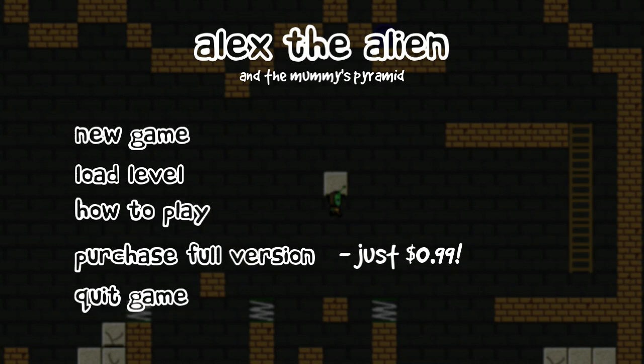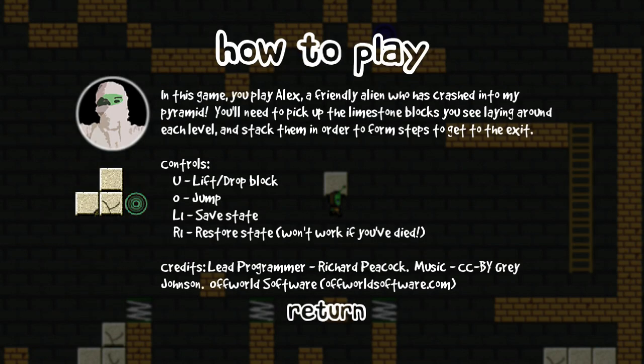99 cents for the full game. How to play: in this game, you play Alex, a friendly alien who's crashed into a pyramid. You need to pick up as many limestone blocks as possible.